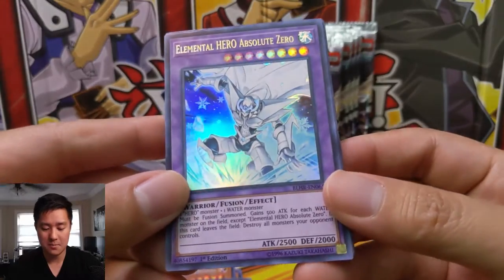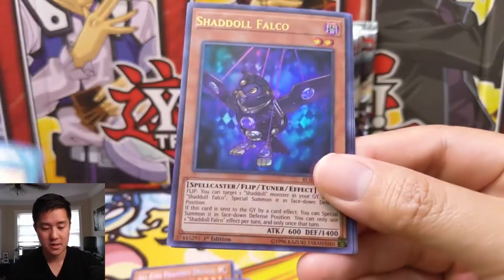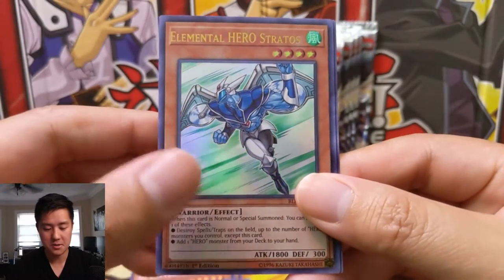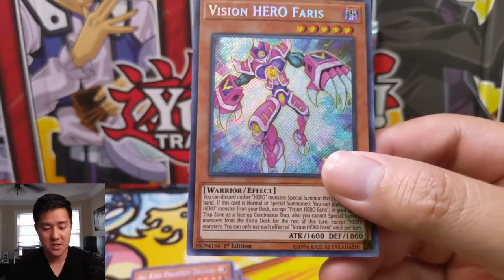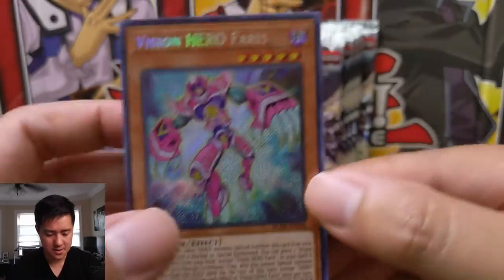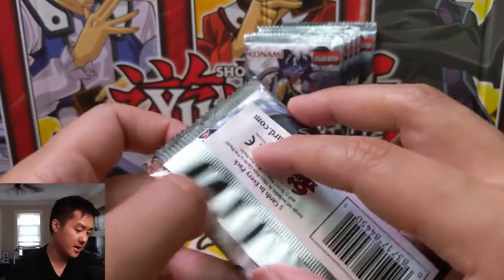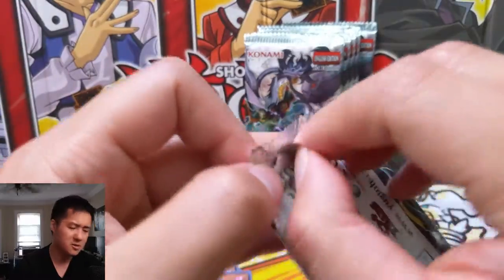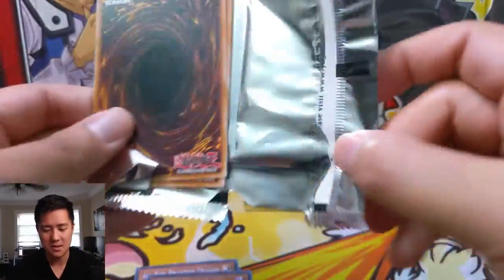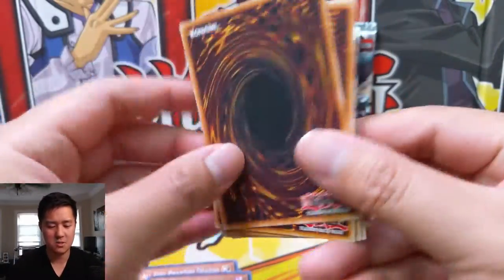We have an Elemental Hero Absolute Zero, Gingerbread House, Shadoll Falco, Elemental Hero Stratos, and Vision Hero Ferris. I don't know the Vision Heroes — I'm pretty sure they had nothing to do with GX. Even the Elemental Hero Stratos was probably there, but I feel like that theme doesn't really sound that familiar, so maybe it was one of the more niche ones.